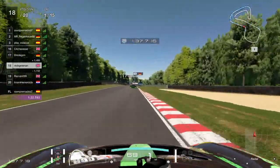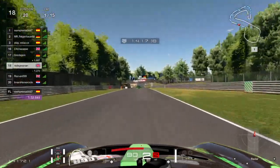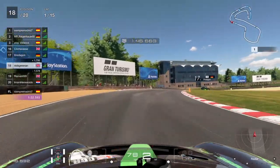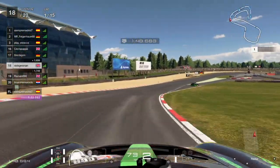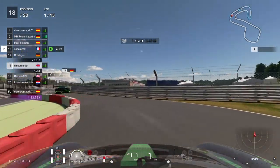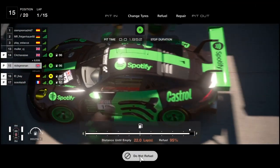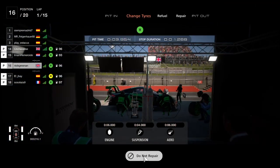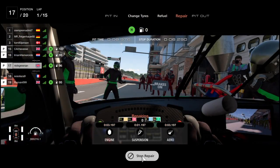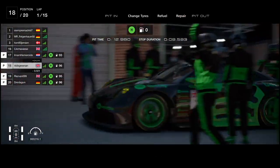Coming around the second last corner, now P20. It turns out that quite a few people actually pit because obviously a lot of people got caught up in that - not even a first corner incident, that was a grid incident, a back half of the grid incident. We get into the pits, put some hard tyres on - we're going to go as long as possible on those. You can see we've got all sorts of damage there that we're going to get repaired. So that'll get sorted out and let's get on our way. We're still P20.